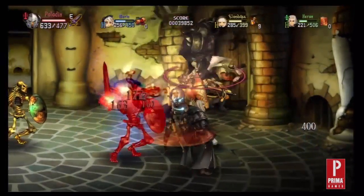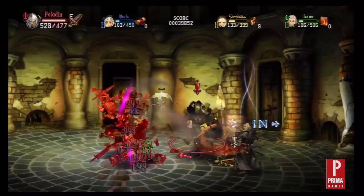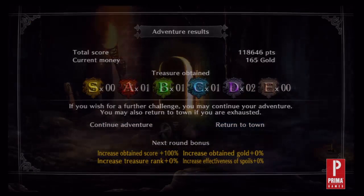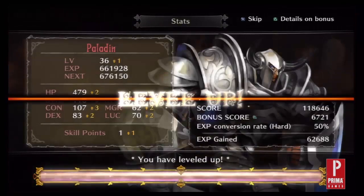There are a few advanced tips that can help you on the climb toward 35 and hard mode. To make the most of your quest through the nine dungeons, you'll need to chain them — completing as many dungeons as possible without going back to town. The longer you go without heading back to town, the greater your rewards will be and the faster you'll reach hard mode.